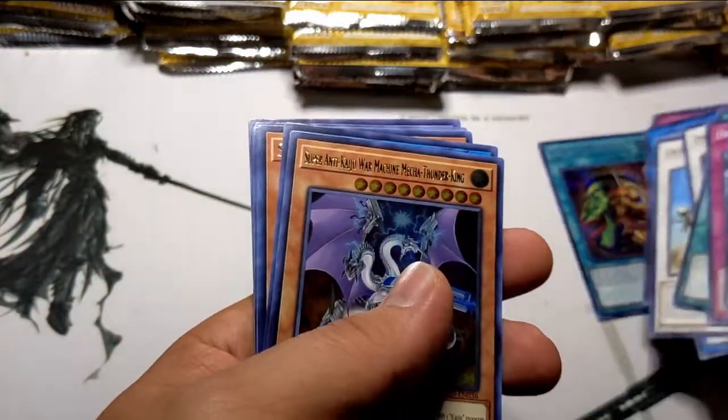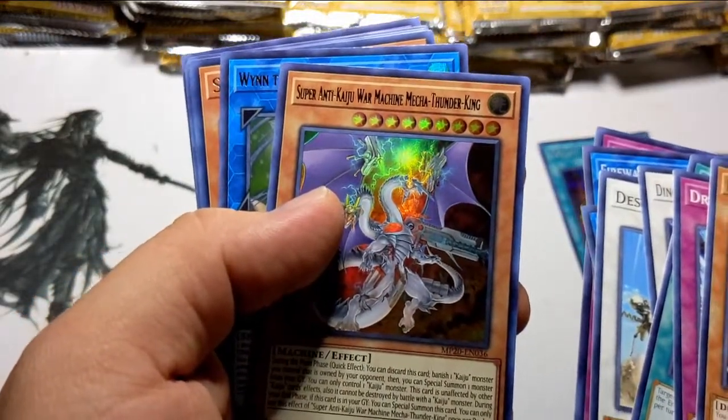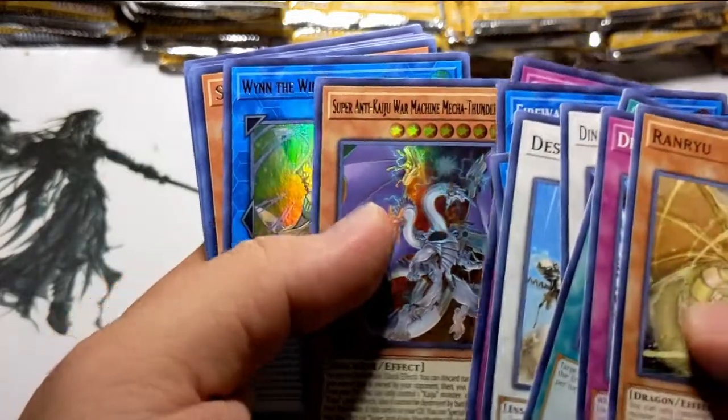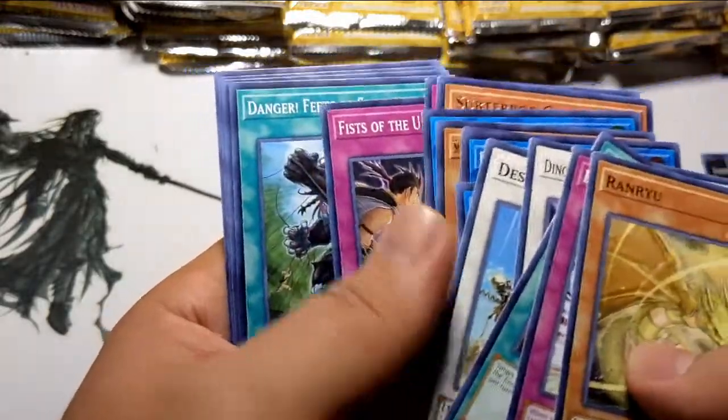Let me put that right here. We got a Super Anti-Kaijuu War Machine Mocking Thunder King — whoa, that is a mouthful. There's that Subterror. Nice, not bad.